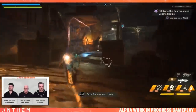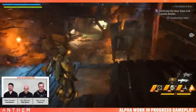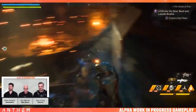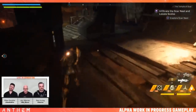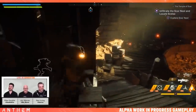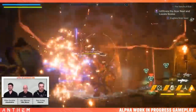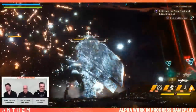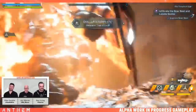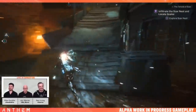Continuing to explore — staying together. An elite heavy appears downstairs. One player requires assistance and signals with a flare. Someone jokes the flare actually does damage. A detonator trial completes.